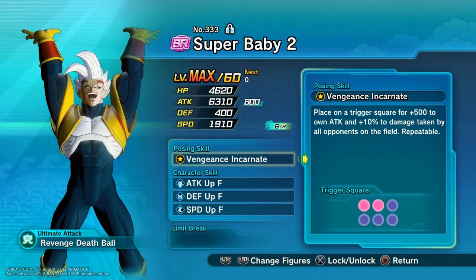But they are actually pretty decent and I'm thinking of featuring a few pretty good SR's and R's over the next few weeks. So first up, Super Baby 2. He has polling skills on the top left and center at the front row. He adds 500 to his attack each turn and plus 10% damage taken by all opponents on the field. And this is repeatable.